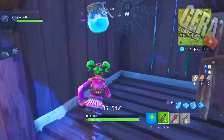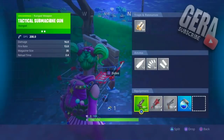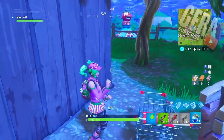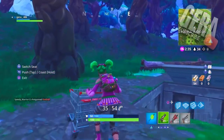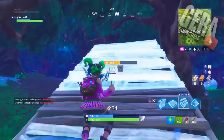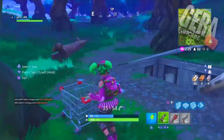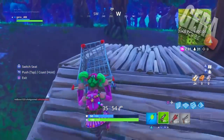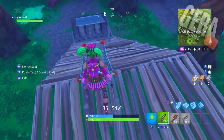The next step is to go over to Tomato Town, the nearest place to find a shopping cart — you can usually find one or two there. On your way, look for potions, weapons, and mats — anything you can find will help later. Take the shopping cart back to the bunker and build two to three ramps plus one flat piece so you can turn the cart. Then do what I'm about to do — it's very easy.